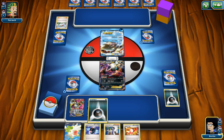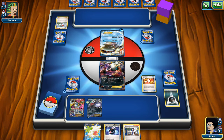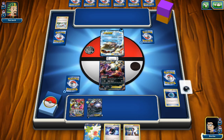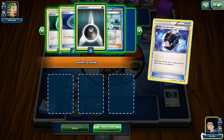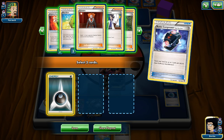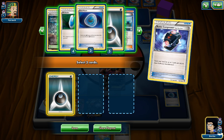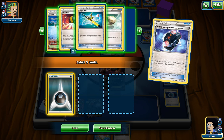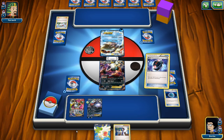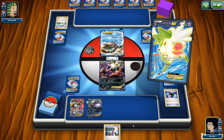We bench the Darkrai and attach an Energy to it. Trainer's Mail reveals a Dark Patch — we use it to power up Darkrai. Then we Battle Compress an Energy into the discard pile for future Dark Patches. We compress Ghetsis, Lysandre, and AZ as well. Then we bench our Shaymin and draw, hoping for a Float Stone, but instead get a Fighting Fury Belt and another Darkrai.